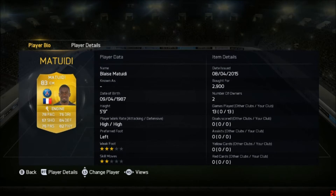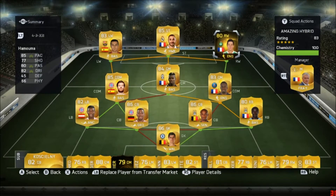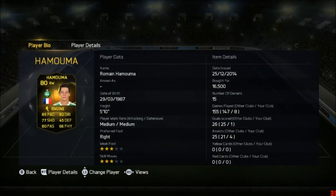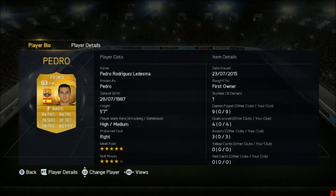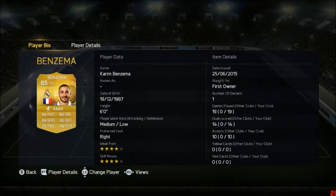For the attackers, on the right hand side we got Romain Hamouma — three-star skill, three-star weak foot, 85 pace, 82 dribbling, 80 passing, and 77 shooting. On the left side we got Pedro — five-star weak foot, four-star skills, great pace, dribbling, shooting and passing, a fine little player. At striker we got the trusted Karim Benzema — four-star skills, four-star weak foot, great pace, great shooting, and great dribbling, a fantastic striker.